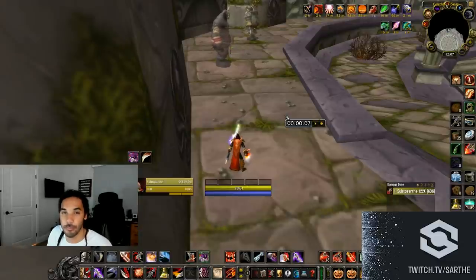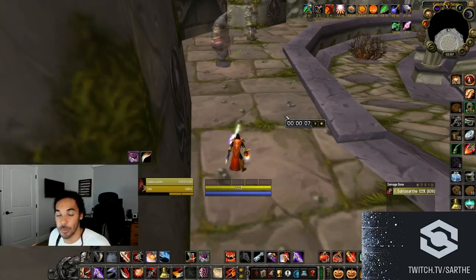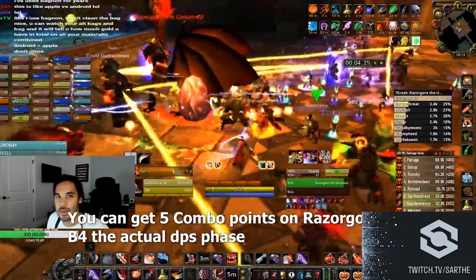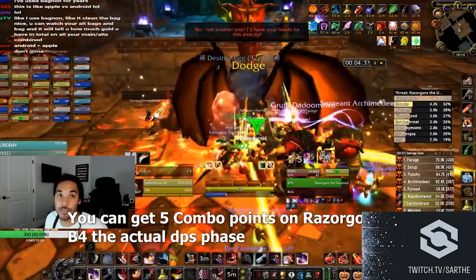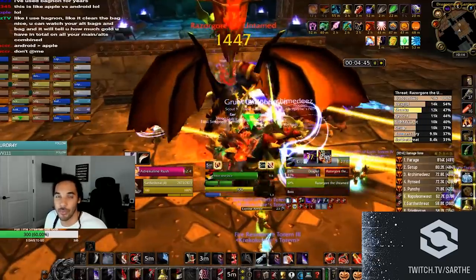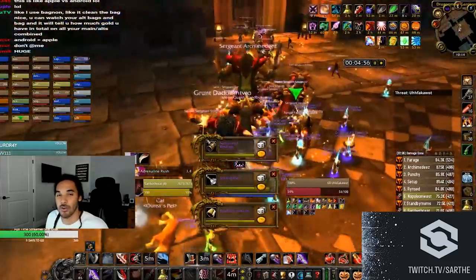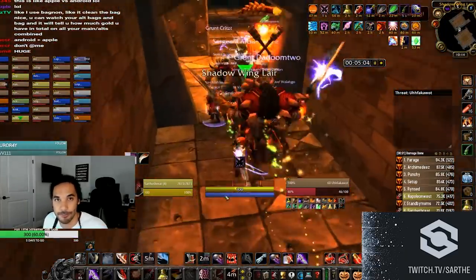You need to let your tanks know you'll be running Improved Expose Armor, because they can no longer use Sunder Armor as a rage dump. It is a huge detriment to their threat if they're not using their rage in other ways — specifically Battle Shout and Demoralizing Shout. These rage dumps actually cause decent threat in comparison to Sunder Armor, so there's no real worry for threat loss, especially for Horde, if your tanks have their shouts macroed and are ready to cast them as often as needed.